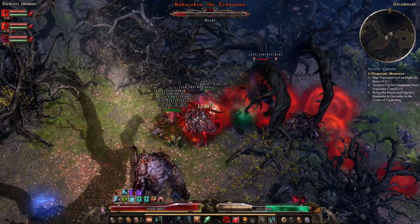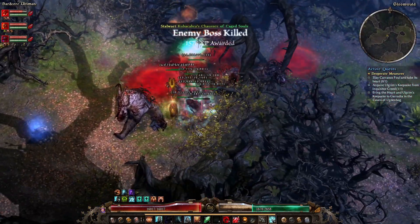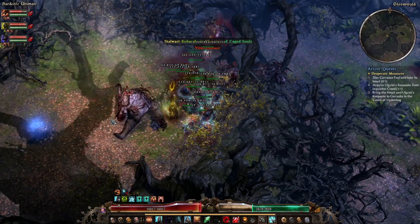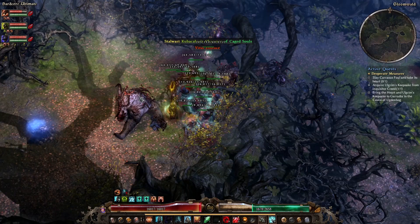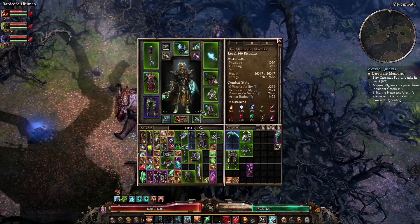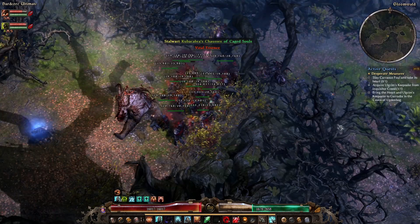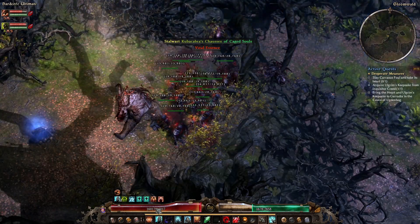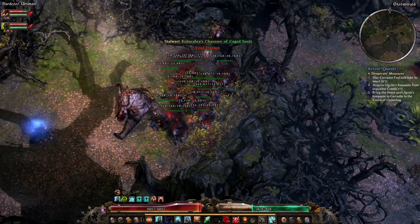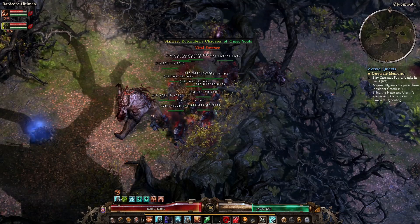I think we've managed to do it. It was messy. This was definitely the messiest kill of Cubacabra I've ever had, but you can kill him as a fresh level 100 with just the gear you had leveling up. Just kite him around, stay out of the blood pools, and keep resummoning. Eventually he'll die. I'm shocked that it wasn't me that died there, to be honest. Good times. See you in the next clip.